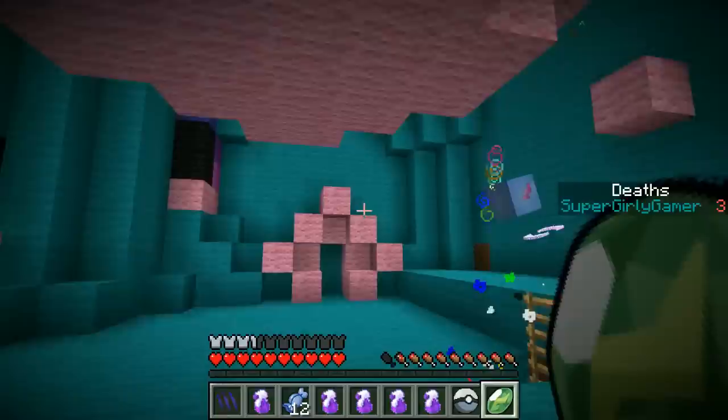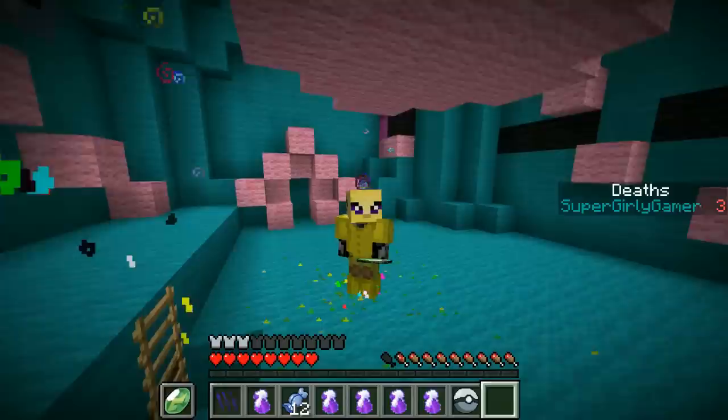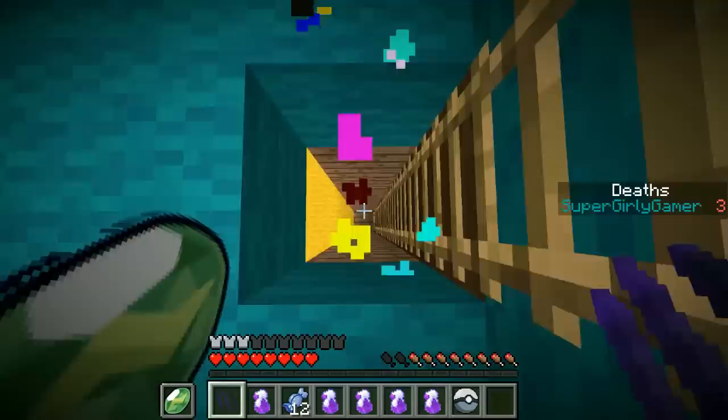It has to go into your offhand - so if I put this right here... oh my god, I changed colors! I've got the Jolteon armor on now - I literally turned into Jolteon! I feel so powerful! You can evolve more though - all I have to do is switch what's in my offhand. The structure looks huge, I'm going to keep going down.